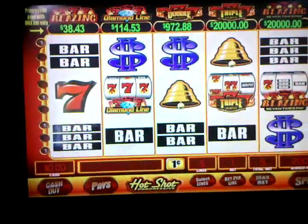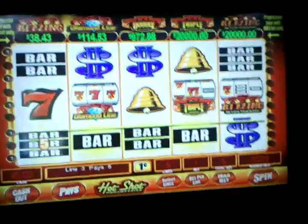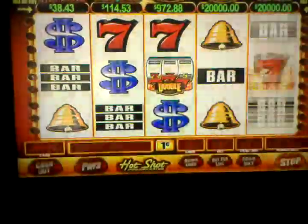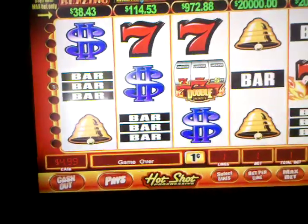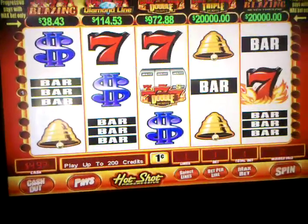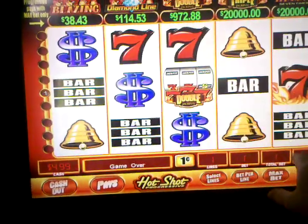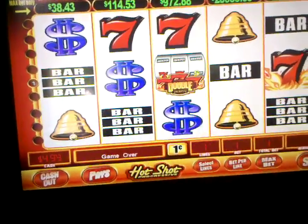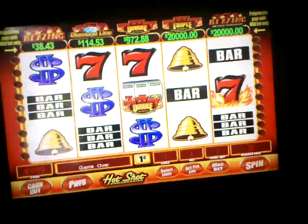Put five dollars in. Don't put your player's card in. Alright, I got five dollars worth of credits, right? What we're going to do is we're going to play one line, one cent per spin. This is the only line we're playing, right here. There are 20 play lines, we're only playing one. What we're going to try to do is get three of the bonus symbols on any of the five lines, and you still get to play the bonus round. That's one of the reasons I like this game if you're just flat broke.